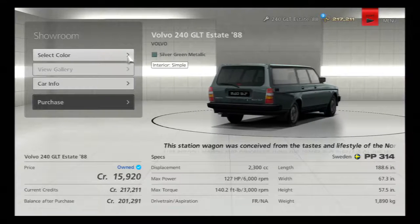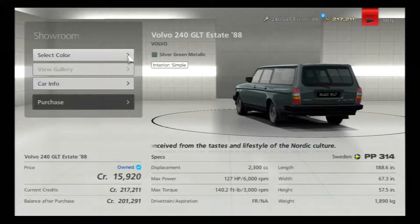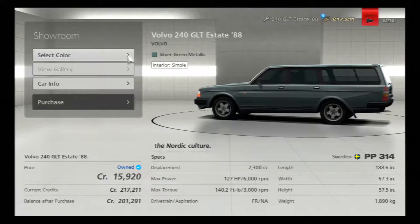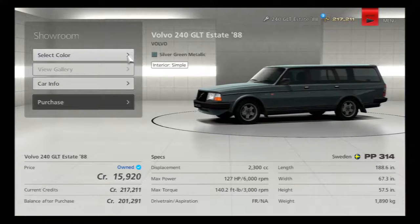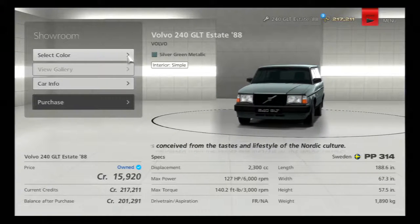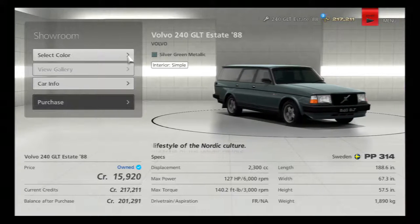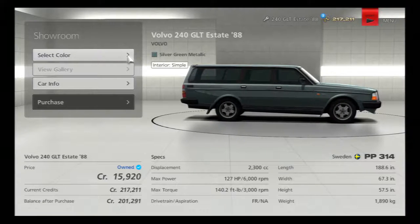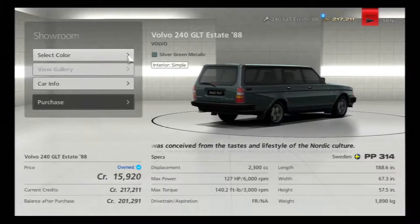Welcome one and all video game aficionados to the Startable Gaming Channel. Today we are taking the Volvo 240 GLT Estate, 1988, which is in the 314 to 350 PP sector. That means it's going to be the new series — the first of the new series on Saturday. And it's going to be pretty much a benchmark car. I think it has race origins, so I think it will be fine.